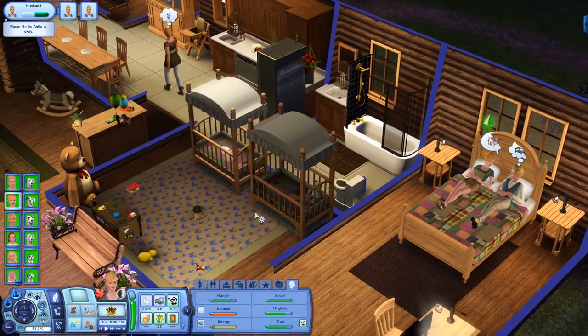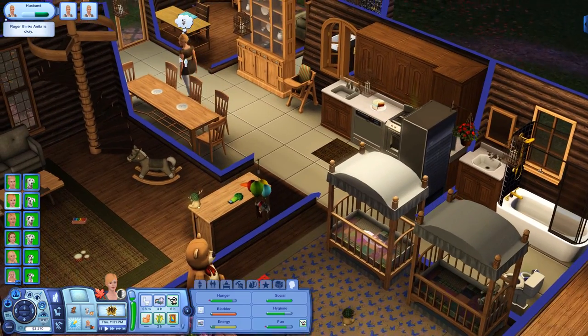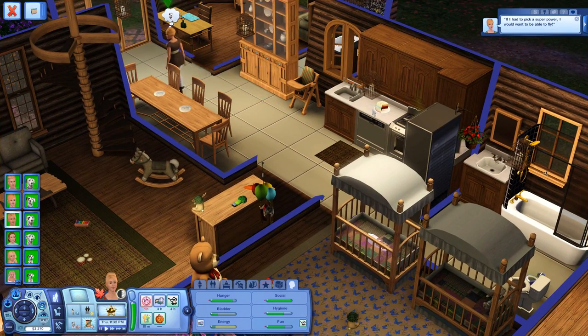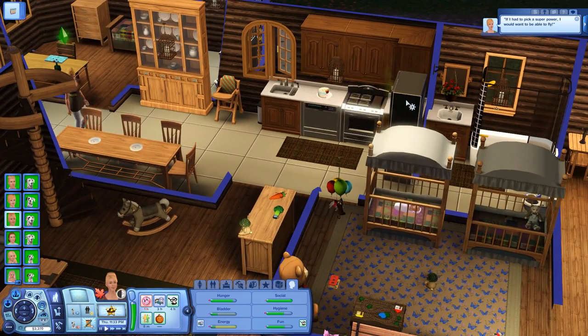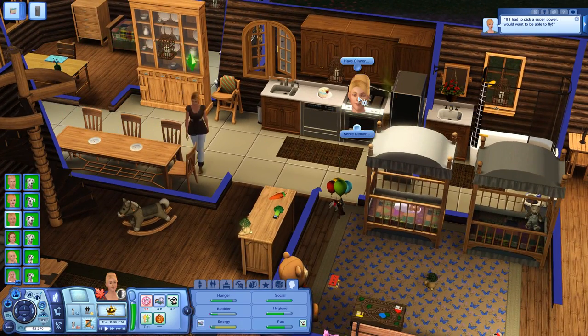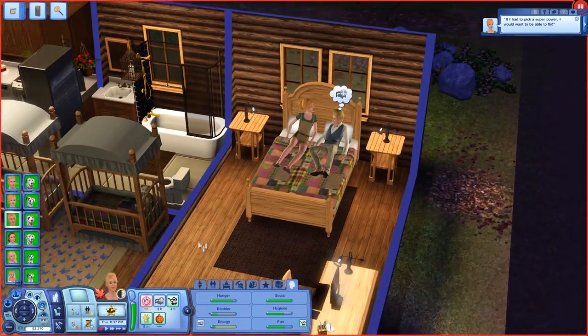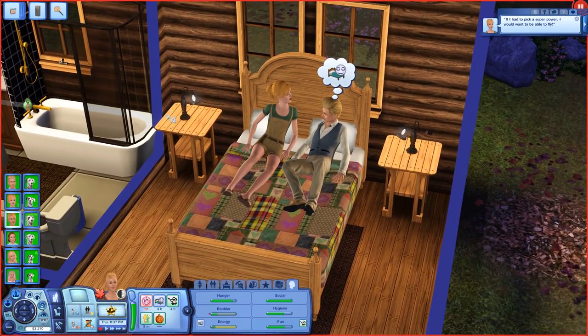These two are still just chit-chatting. Andrea's been moved to another crib. We're actually gonna have the nanny clean out some bad food and work on cleaning the house. And Anita says, 'If I had to pick a superpower, I would want to be able to fly.' Well, that is awesome! The kids are sleeping — it is Spooky Day and I wanted to go out and collect Spooky Day things, but it was also Meredith's birthday, so things just ended up like this.